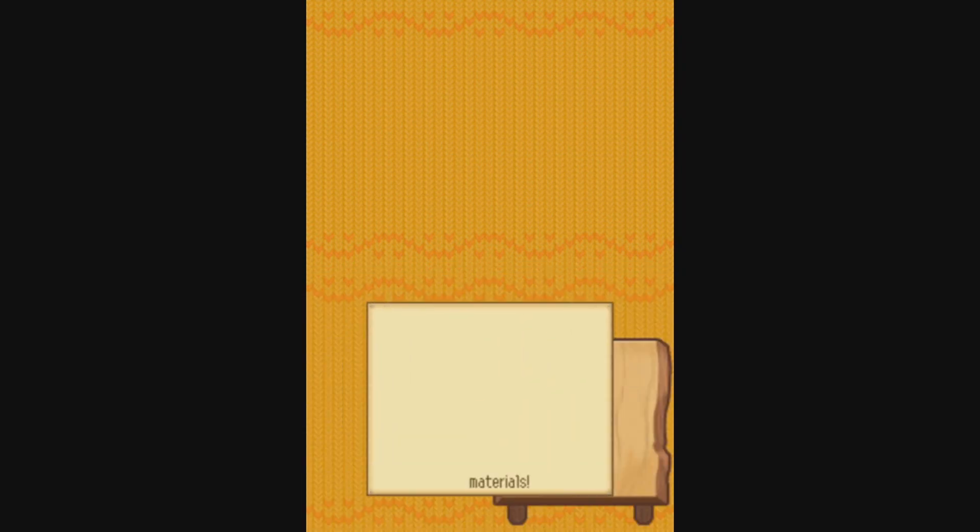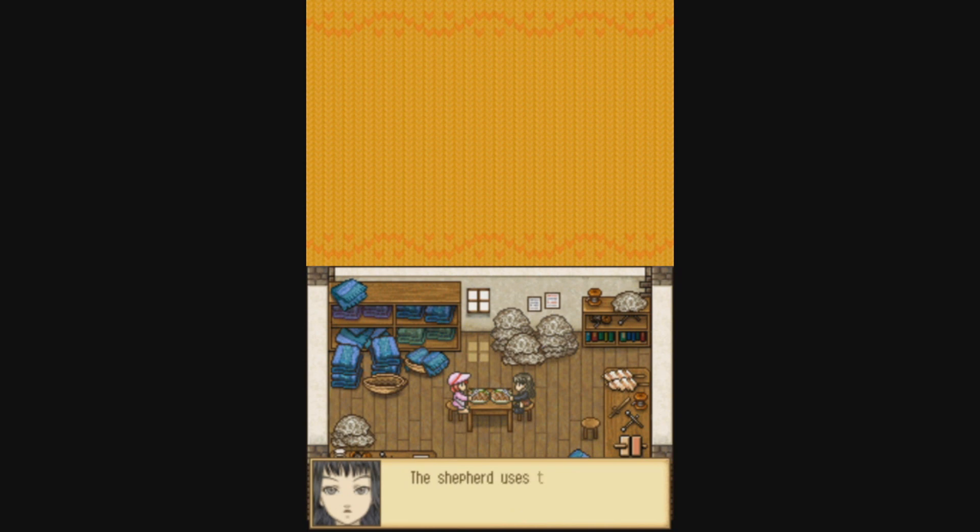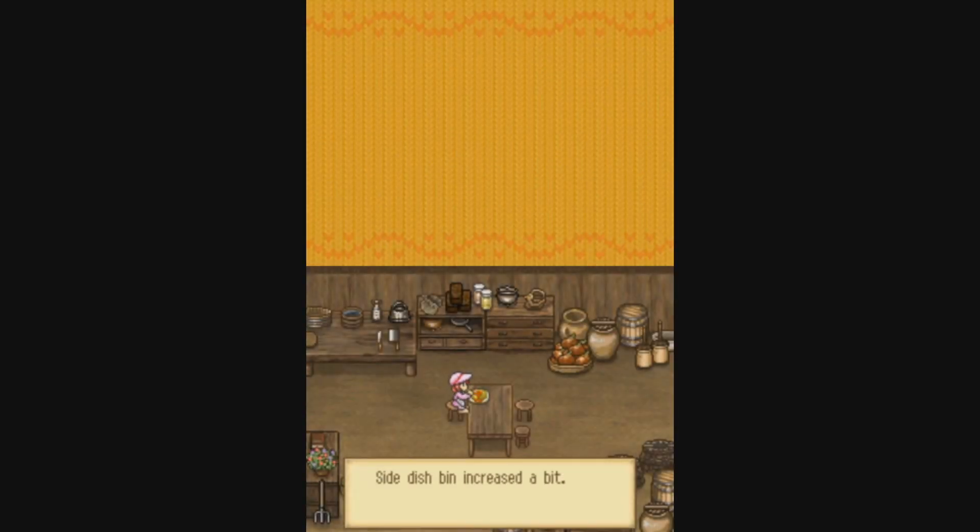When you cook certain dishes, you have the option of bringing your meal to a villager to share it with, and they'll tell you a bit about themselves. It's a completely optional feature, but still a nice touch, seeing as how sharing homemade food is a traditional way of giving a sense of community. And whether you eat alone or with someone else, you'll be replacing your side dish supply — which is why having lots of hens is great, because you'll have a steady supply of eggs that can be made into omelets.